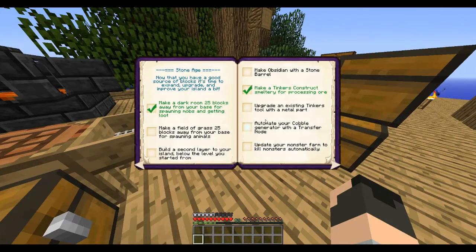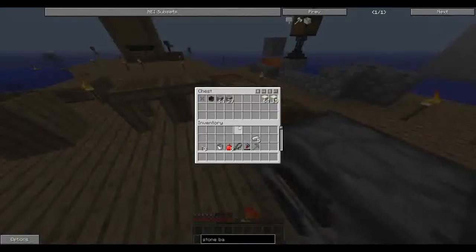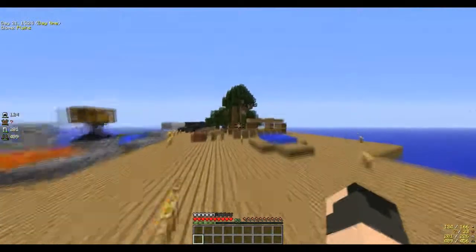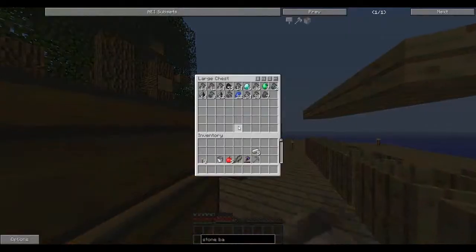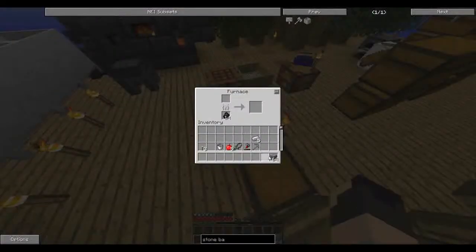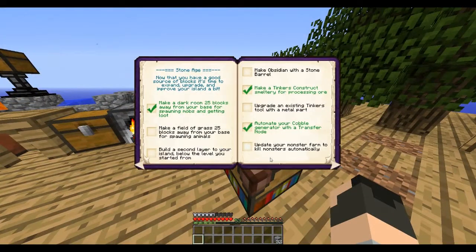Where did I put this stone? Nothing in there. Doesn't matter — I could just put it in the smeltery. There's just time wasting. Let me just put half in there for the time being, and let's see what else we could do.